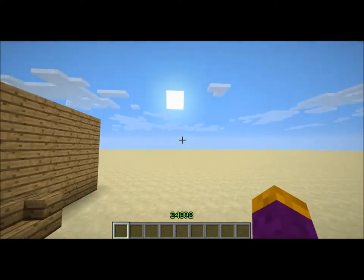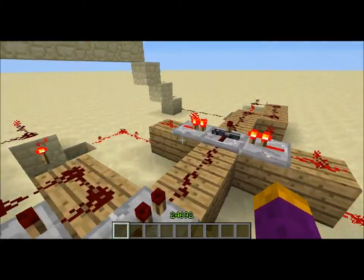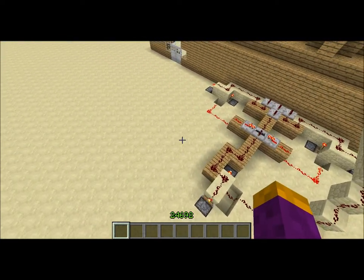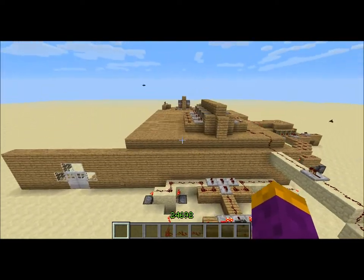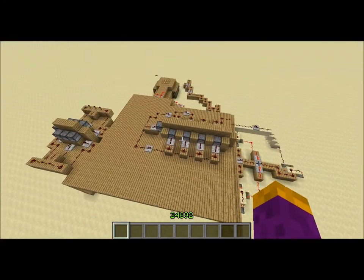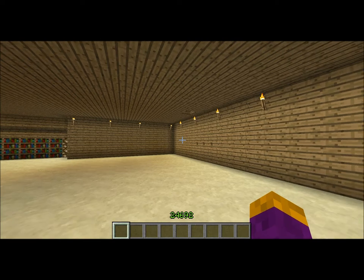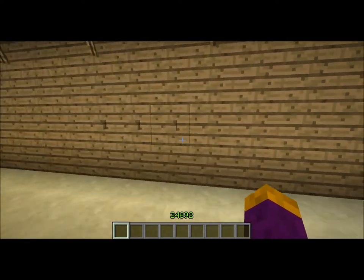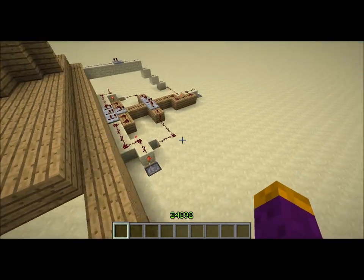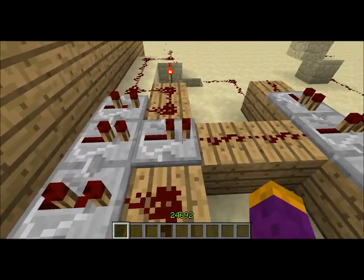Basically what I want to show you guys is the new repeater lock — how to make a combination lock out of this. Here's the redstone, it kind of locks and goes up here. Here's an aerial view of my redstone world on the snapshot. Basically you would have to press the two side buttons and that would unlock this repeater, because these aren't powered, and then you could press the middle button.